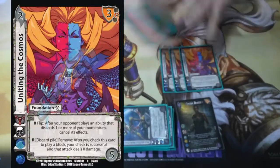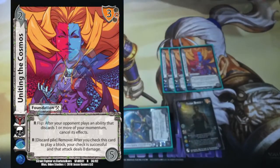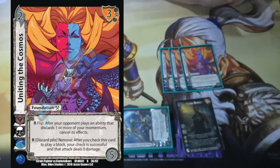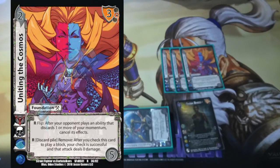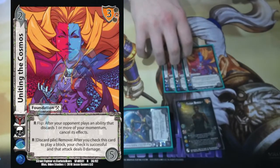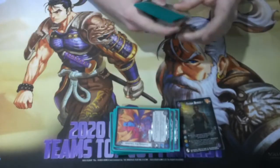He wanted to play Uniting the Cosmos as one of the main defensive pieces. It's a response from the discard pile — remove after you check this card to play a block, your check is successful, and that attack deals zero damage. It just kind of accidentally lets you survive. Not a very good plan, but it is what he included in the deck. This could be pretty much any other card.